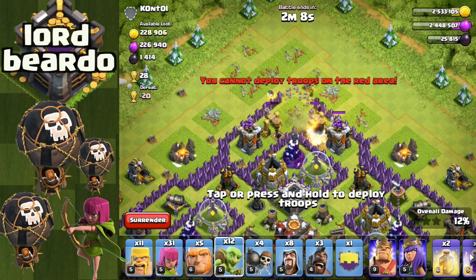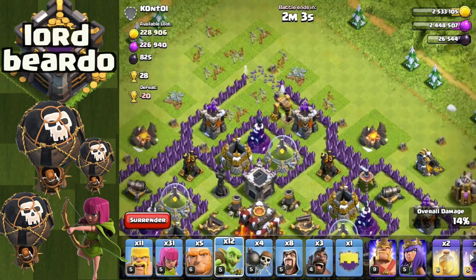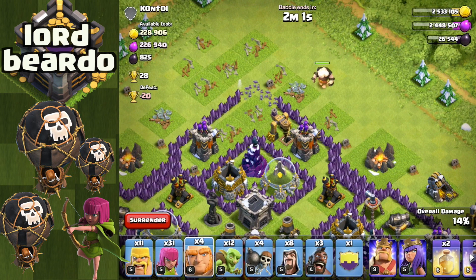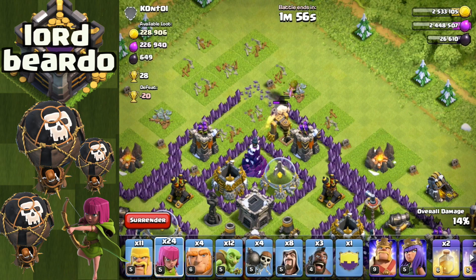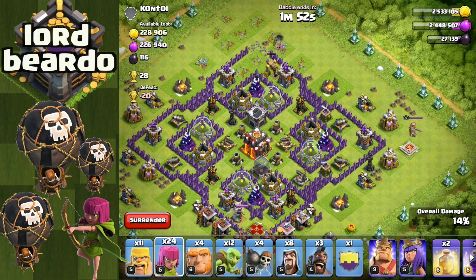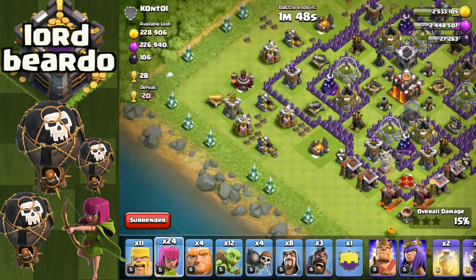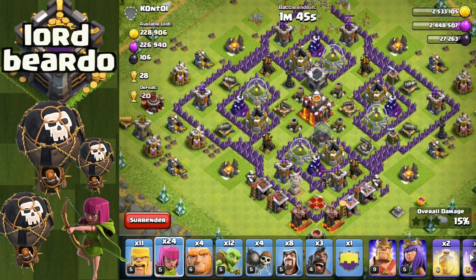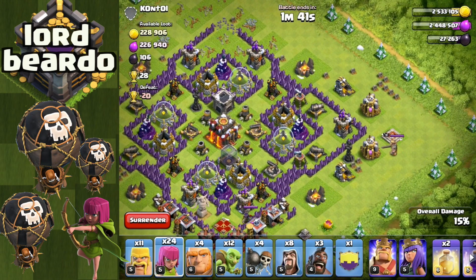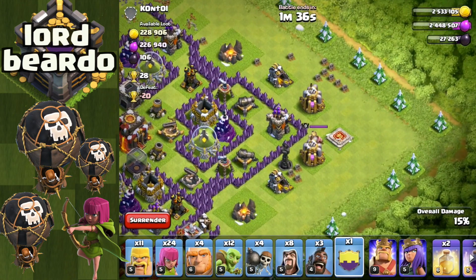When I played, we had nothing like this. The valkyries didn't work, the loons didn't work, the goblins were garbage, the hogs were nerfed and taken away from us. We literally had nothing to do in town hall 10. But anyway, in this first raid we are not going to use any of our spells - we are going to snatch up all of the collectors and everything on this base. He doesn't have his expos, he doesn't have anything.